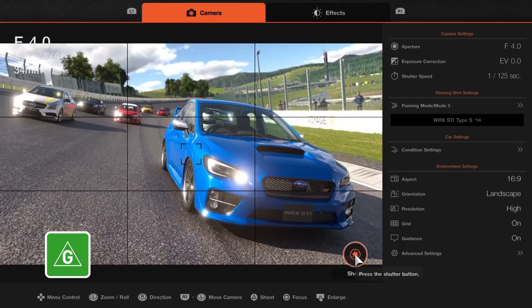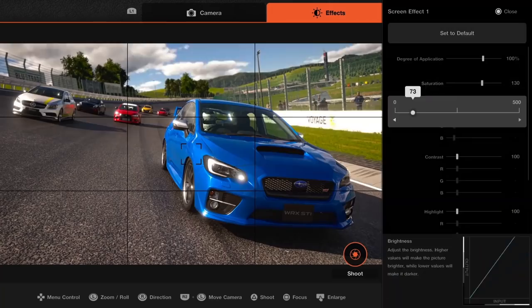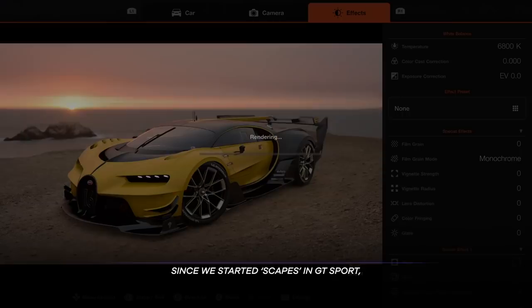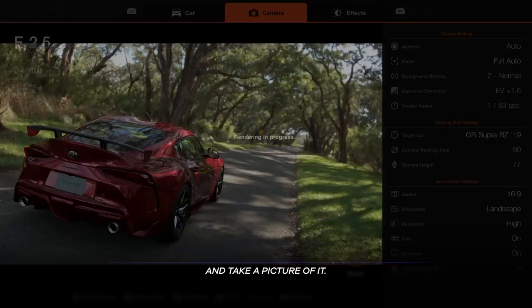Gran Turismo 7 features both a traditional photo mode you can access when watching a race replay, but you can also do this cool photo mode called Scapes. This has been in previous Gran Turismo games, but I really got hooked on it here. Essentially, you're placing a real-time video game rendered version of your car over a high-resolution real photograph of a real location, and the game projects that style of lighting onto the vehicle. You can move things around, add details, and you have all the typical photo mode settings — like an actual real camera with aperture, exposure, and more. When I put out the shots on social media, on my Instagram at Cenk Baldino — always be plugging.